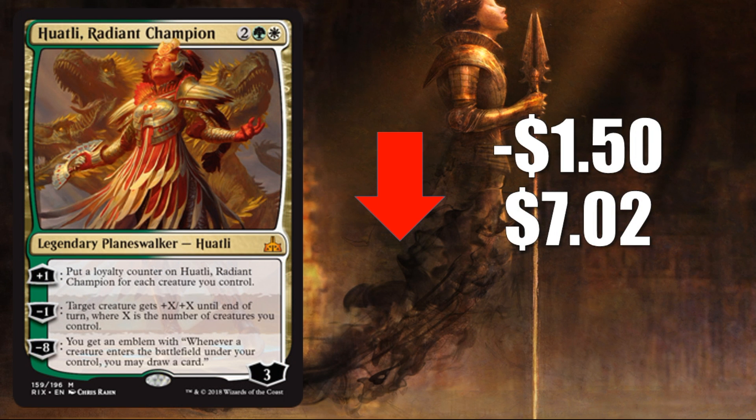Number 1, Wally Radiant Champion, down $1.50 this week to $7.02. Probably no surprise that this continues to lose value quickly — it's just not a good Standard card. It can't protect itself, and for it to do anything you need a fair amount of creatures on the battlefield to justify the four mana. If you do have all that, you're probably already winning anyway. There are better things to do for four mana. That said, I think this is still a really good Commander card for Celestia Token decks.